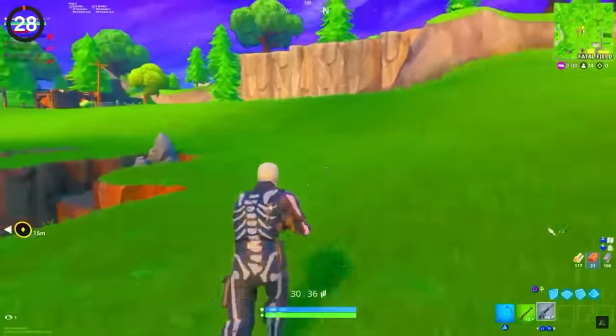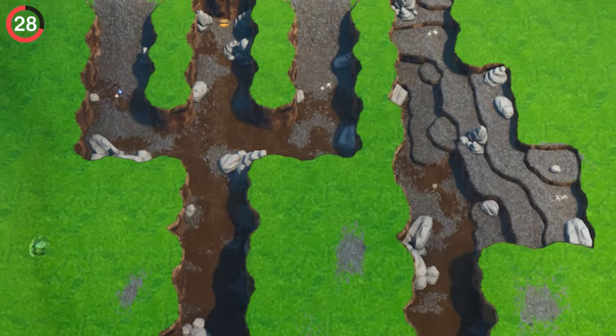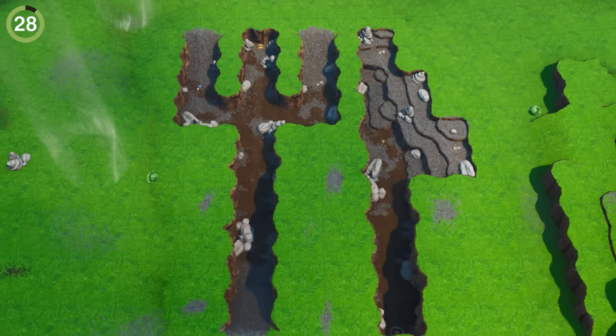There was also a hidden Easter egg near Lazy Lake. In the ground, you could find a small mine with a chest inside, but only after you looked at this POI from a top-down view would you realize it was shaped like a fork knife.